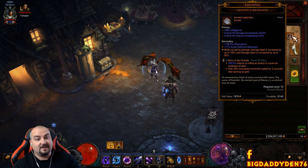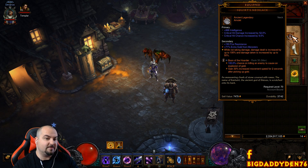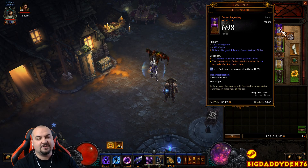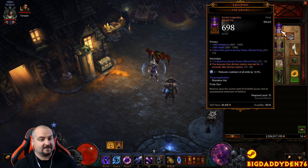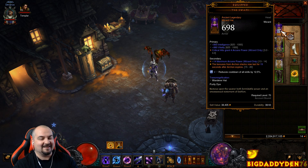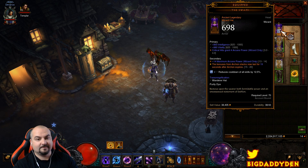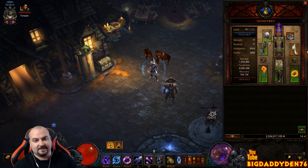The last gem is Boon of the Hoarder, which at level 50 generates gold at 100% and gives 30% movement speed for two seconds when you pick up gold. For the helm, use Swami — this keeps your previous Archon stacks for up to 20 seconds. Make sure to put a diamond in the helm for as much cooldown as possible. For bracers, use Nemesis Bracers to summon extra elites at pylons.